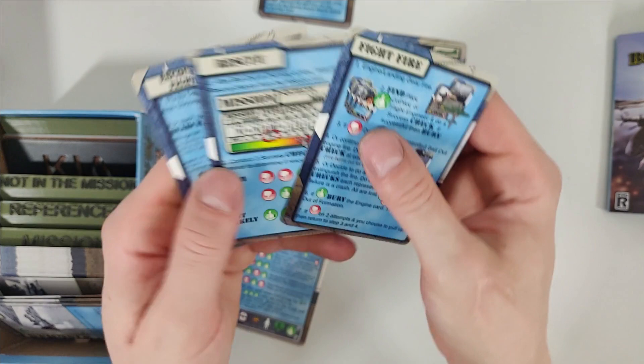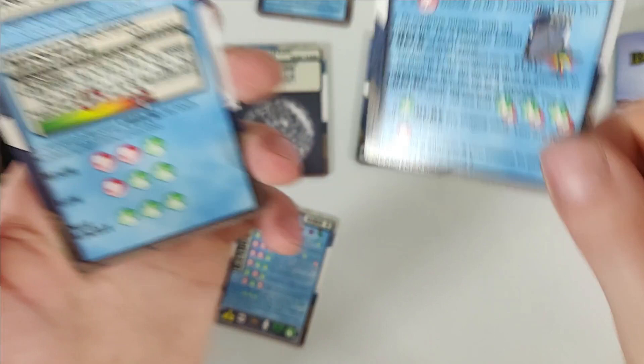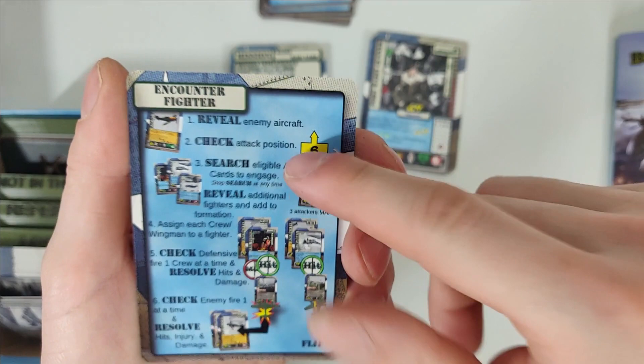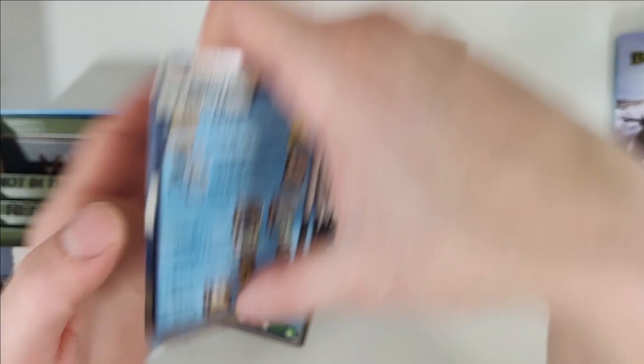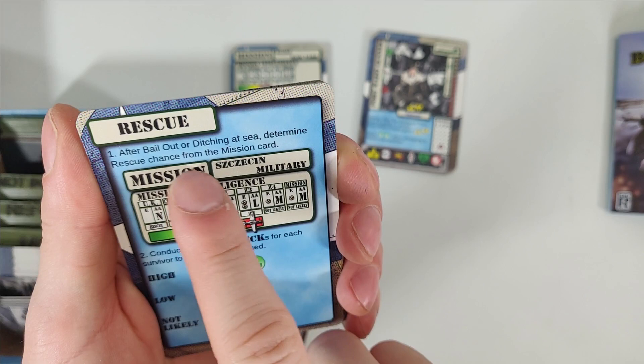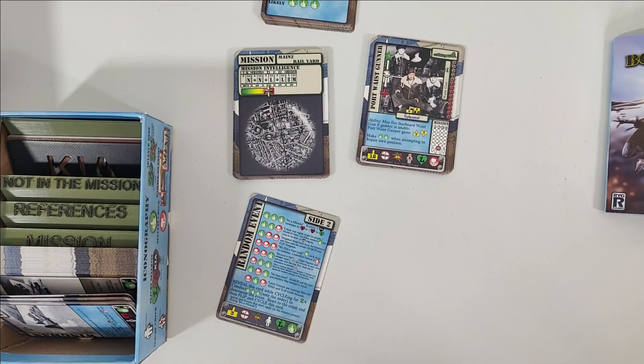These two-sided cards include: fight fire — engine, landing gear, fire. And then we have rescue and bail out. So a lot of helper cards and a lot of stuff you can do — bailing out, rescue after bail out, or ditching at sea. Determine rescue chance from the mission card: conduct three success checks for each survivor to determine if rescued — high, low, not likely. So those are our helper cards and our random event.